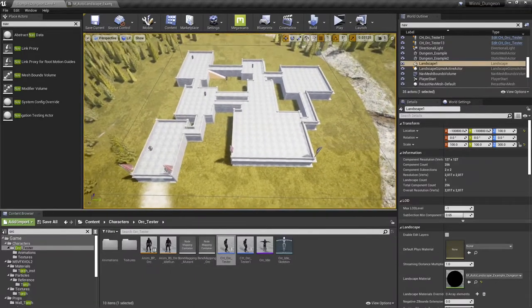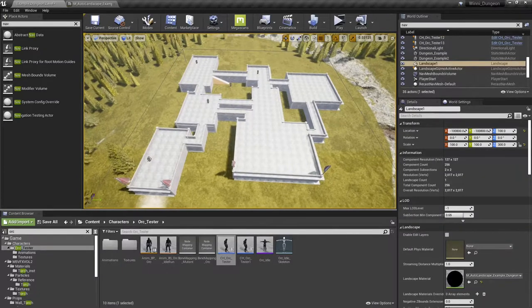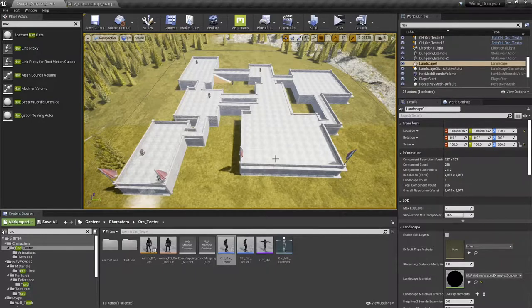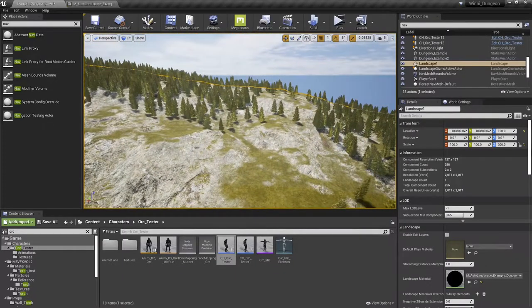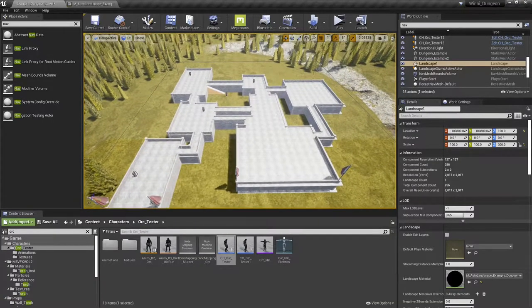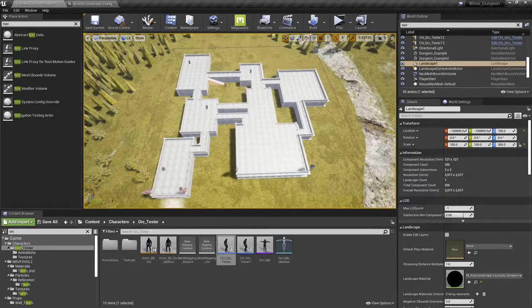So what we're going to be working on today is bringing in DnD — or really any tabletop role-playing game style map — into Unreal Engine. This is really designed for rapid prototyping, because I want to bring in a lot of levels. I have a lot to learn and I don't want to start off building the biggest project I can possibly build from the ground up with no experience. One of my mantras is 'fail faster,' because failure is how you learn.